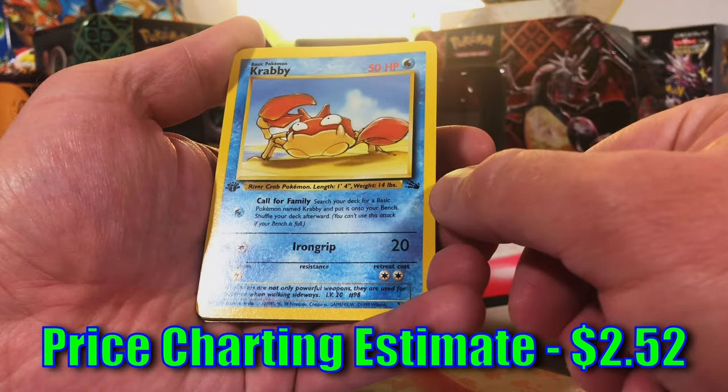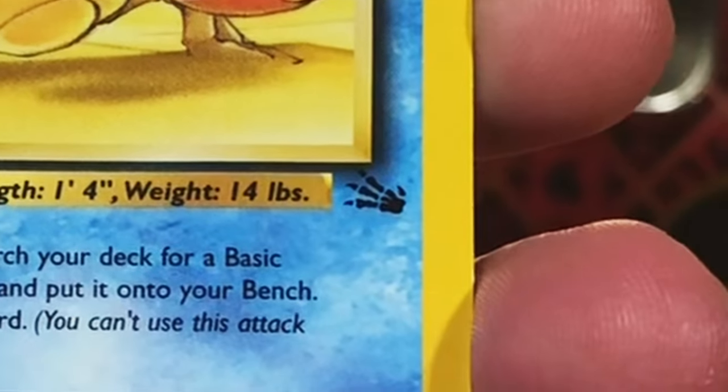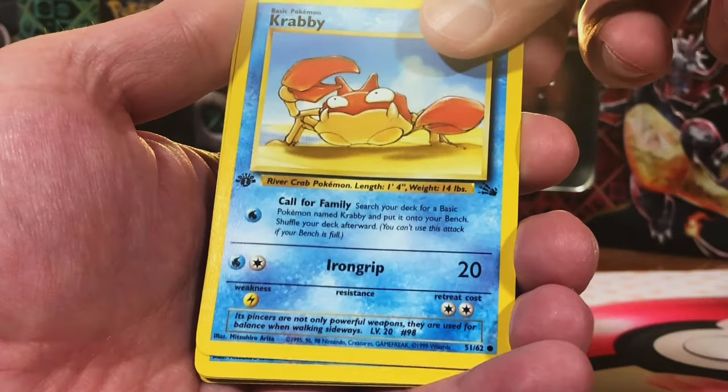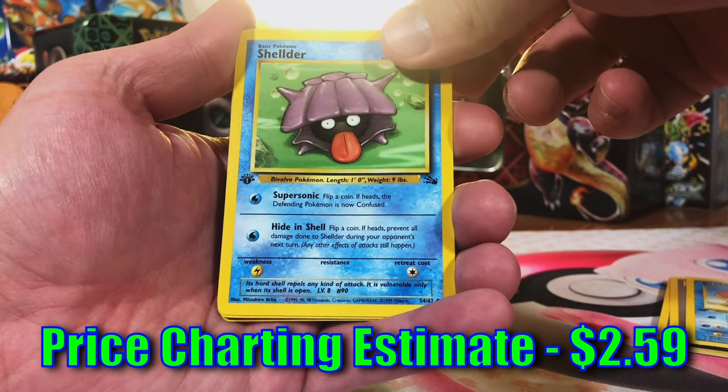Krabby — I was looking to see if it was the error one with the slashed Fossil symbol, but it is not. That is fine. Shelter — we're nearing it, send a prayer people.